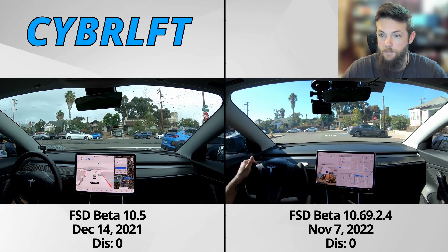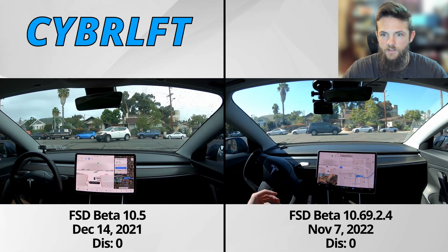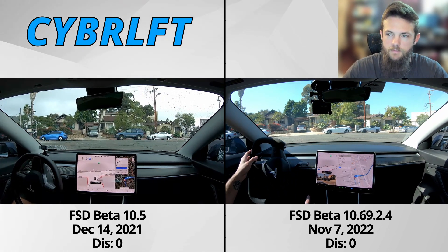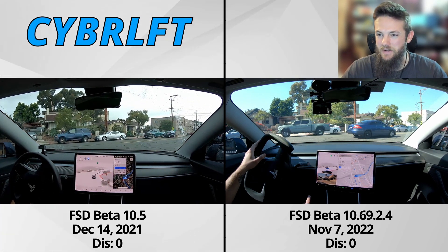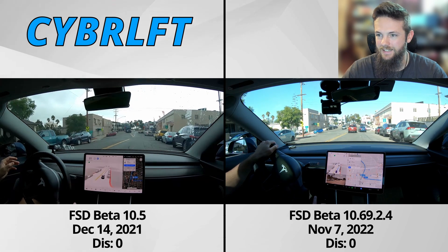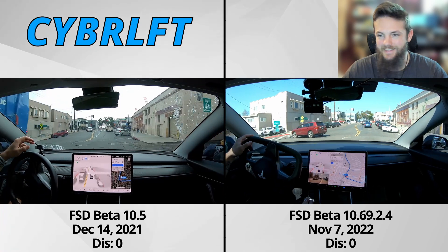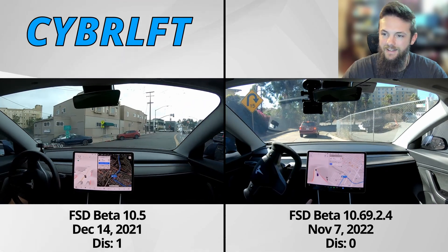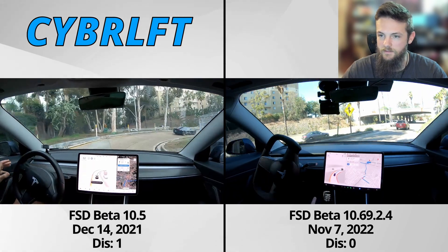It's kind of surprising. You'll also notice a big difference in the screens — on 10.5 during that period, like 75% of the screen was the FSD beta visualization, versus now where we can spread it out to make it the whole screen or back it off. You can also see how much the 2.4 yoke is jolting and jittering, whereas 10.5 seems pretty smooth. And here we have an LV on 10.5 — disengagement took over as 2.4 dives into the 163 on-ramp. That was a really good run. Back in 10.5's time, that turn was pretty bad.